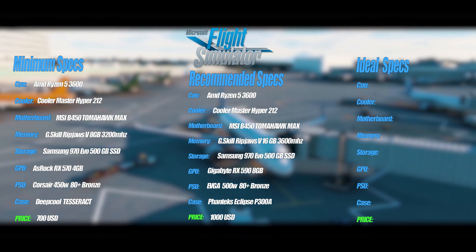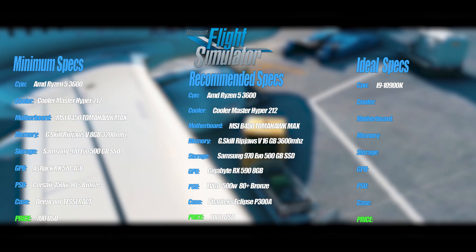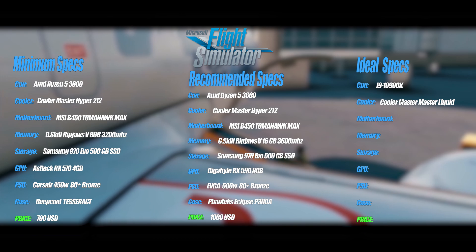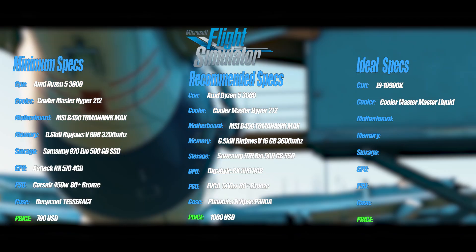For the ideal specs, the CPU is the i9-10900K. It's a 10-core processor at 3.7 GHz, ideal for gaming, and you can overclock it to 5.3 GHz. For the cooler I went for the Cooler Master MasterLiquid, which is an AIO and is perfect for this. If you want to overclock a lot, I would recommend getting a bigger AIO or a large fan tower.